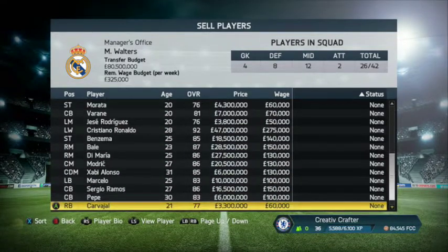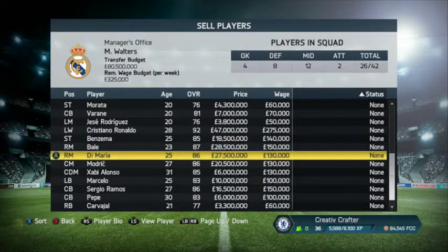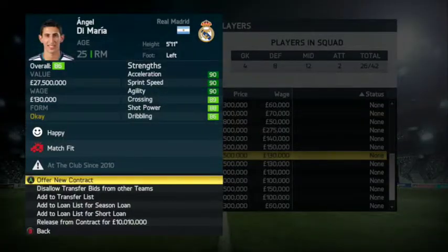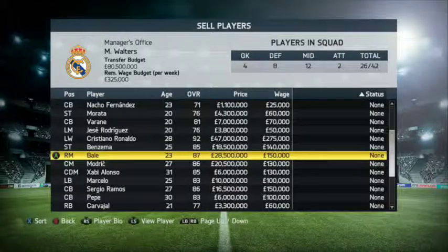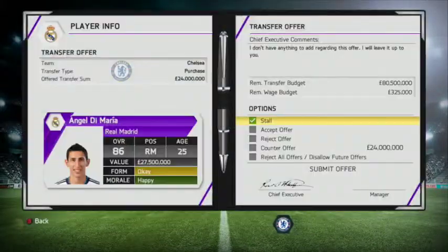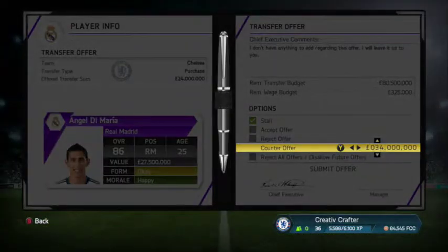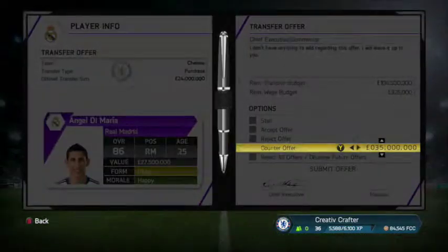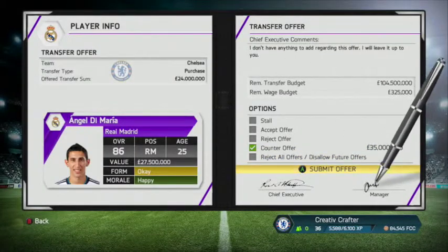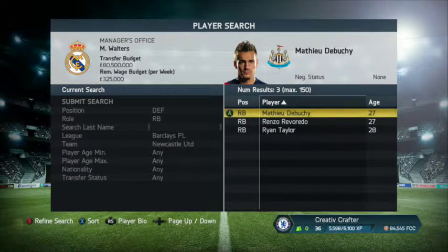I know this will probably be a big shock to a lot of you, but I went and put Di Maria up for sale. We have Gareth Bale and I don't think Di Maria would fit into the team very well, so I put him straight up for sale. Not long after, we got a transfer offer from Chelsea for £24 million. I thought we could get a lot more for Di Maria so I bumped it up to £35 million, knowing that he is definitely worth that.